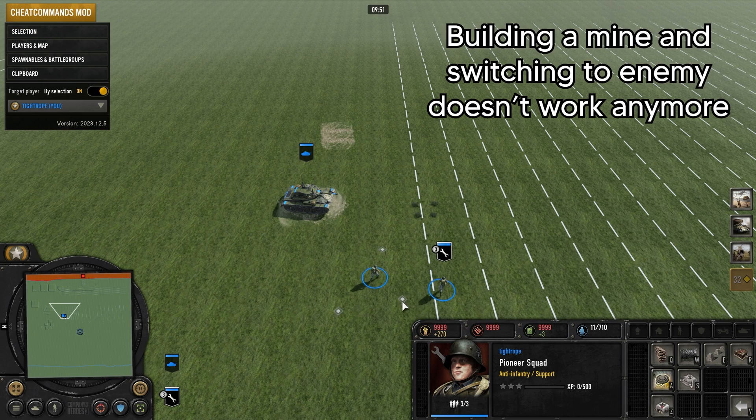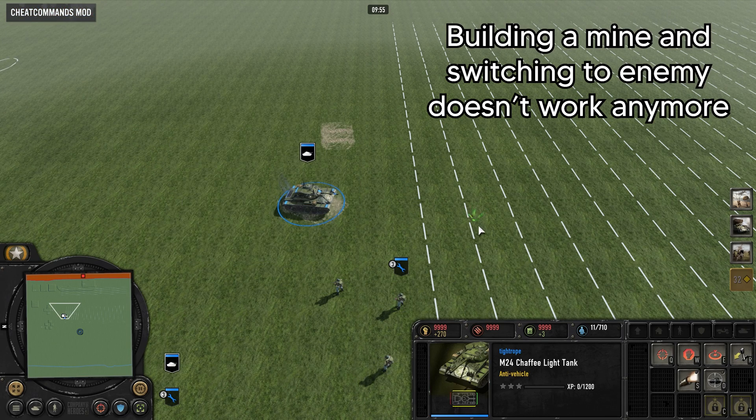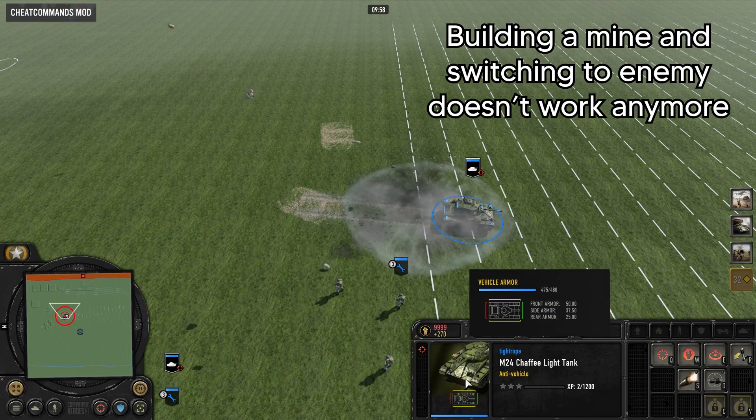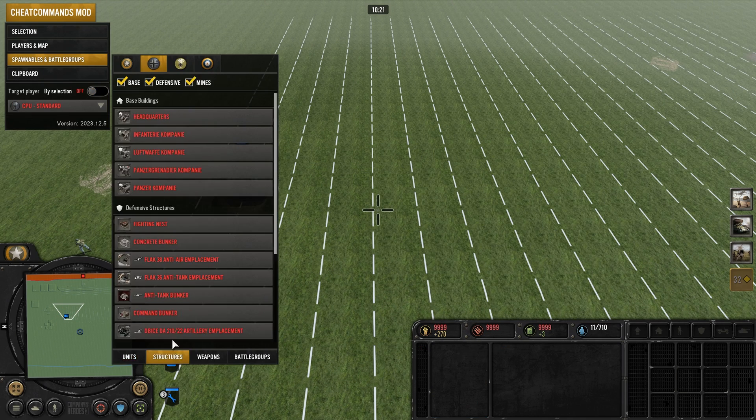Changing ownership of mines stopped working correctly after patch 1.40, so use the spawnables menu with the enemy selected to create enemy mines.